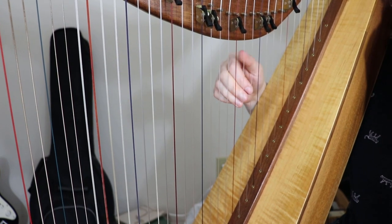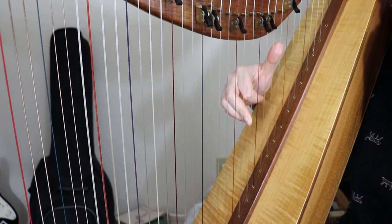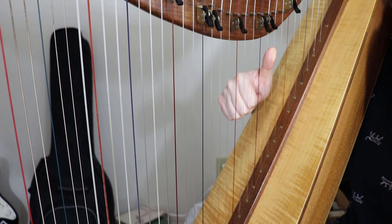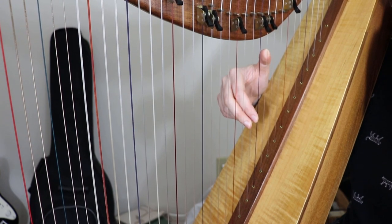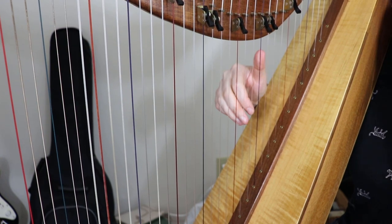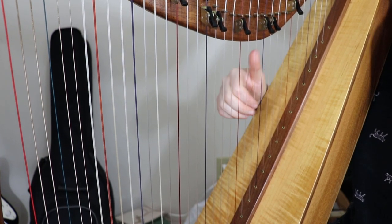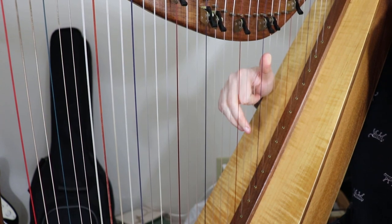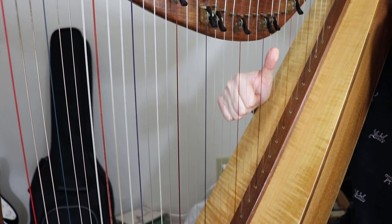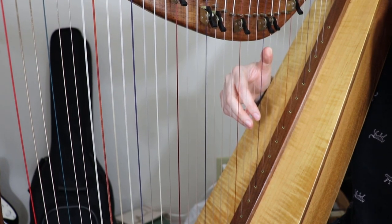Here is another overlapping bracket. Before we play this E, have your thumb on A — that's going to be the next note, we're just getting ready for it. So there's another spot to practice if you're unfamiliar with that — just switching fingers. Before you play the thumb, put three down. Before you play three, put one down. You're always a step ahead of yourself. That is a foundational key to playing the harp smoothly.